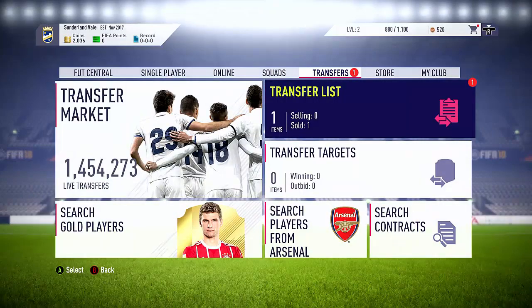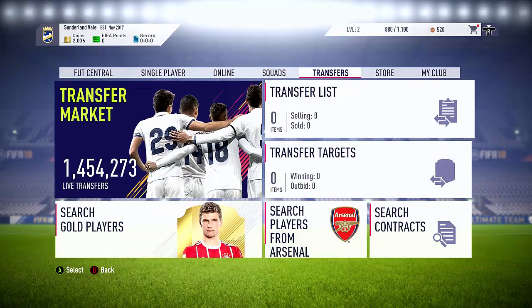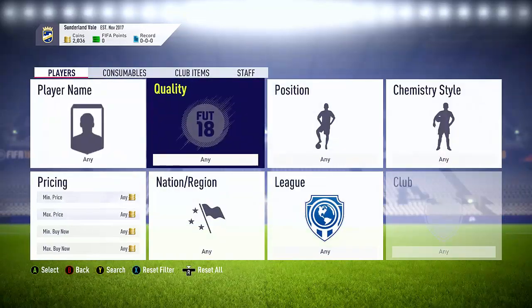Hey guys, welcome back today and welcome to episode 2 of 0-100k. You can see from the last episode that the Mario Guri did sell out - picked it up for 1.4k and sold for 2.1k, so that's pretty nice. We're gonna start off here once again with that same sniper method we were doing last episode.